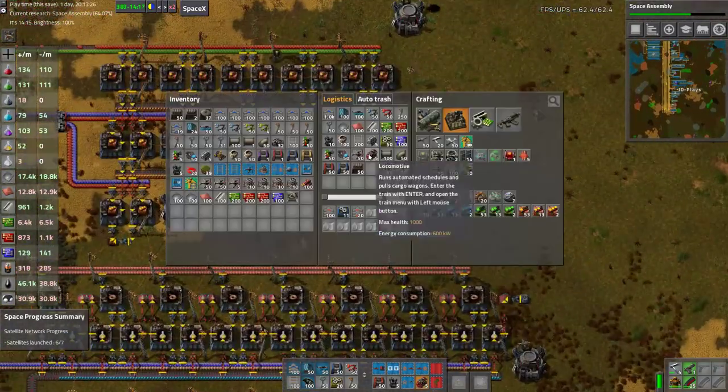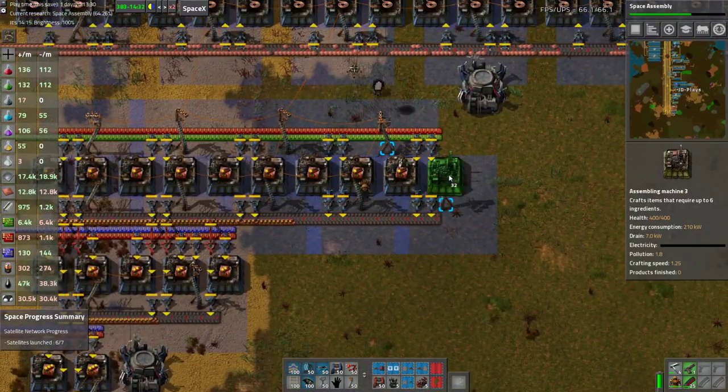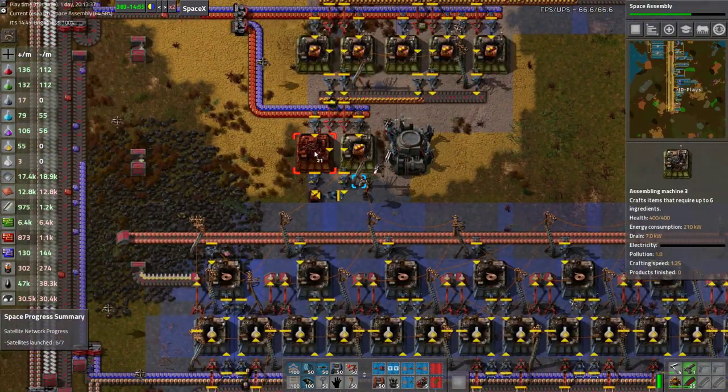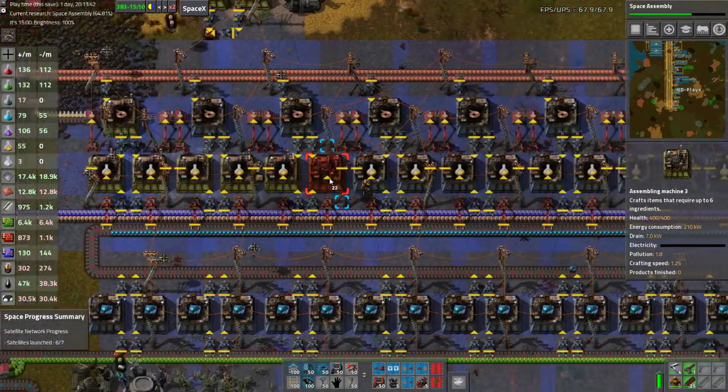Blue circuits we'll leave for the moment. We will also do modules, because modules have a very long crafting time. We need to do yellow science as well.